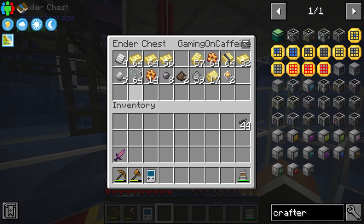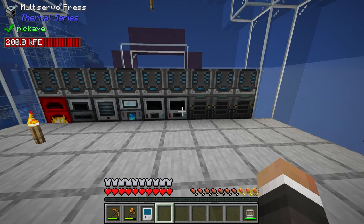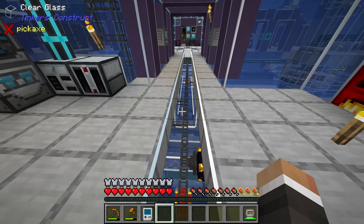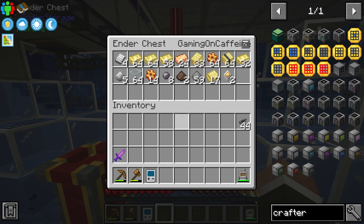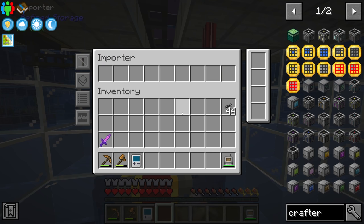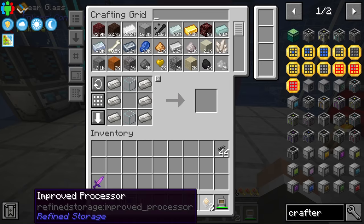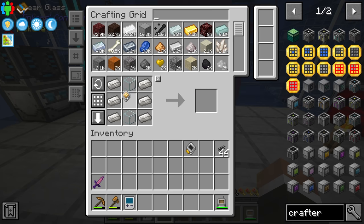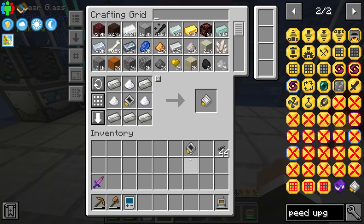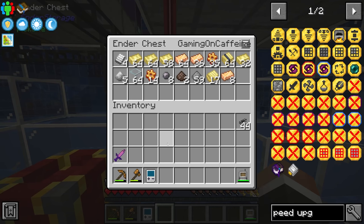It turns out we have a bit of a problem: the machines are now too fast for the ender chest down here, which is where all items go before being imported into the system. It's backing up — all of our items are clogging in this ender chest because the importer cannot pull items out fast enough. Thankfully there are a few solutions: the first is to make speed upgrades from Refined Storage, which are very easy to make.